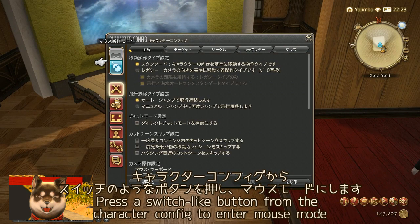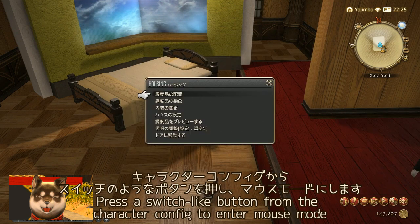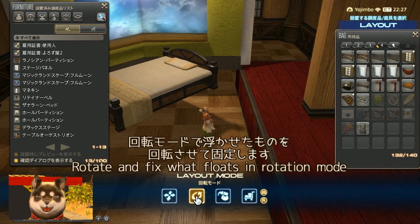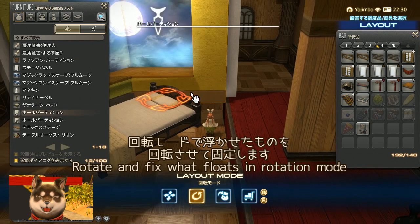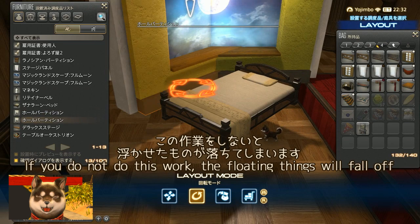Next I'll fix the floated items in place. I press the switch-like button from the Character Coffee menu to enter mouse mode, then use rotation mode to rotate the floated items and lock them in. If you skip this step, the floated items will fall.